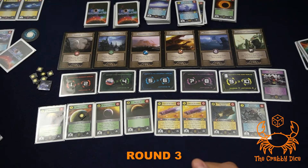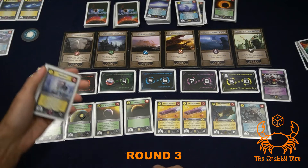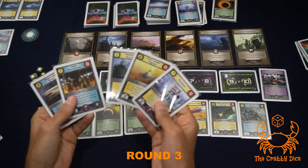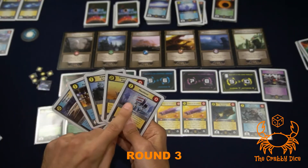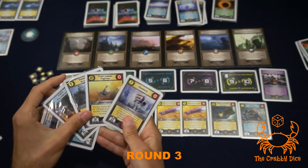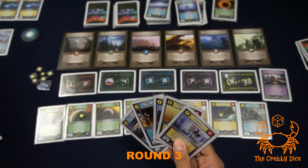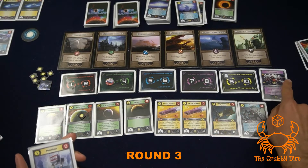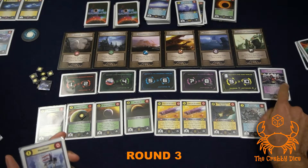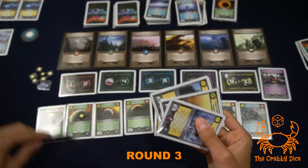Third player is first this round with a ton of guys already deployed. His home planet generates one energy for each hero in your war zone. He's got five actions and six energy. He deploys his three troops costing four energy and three actions. We do note that the new cards now cost two energy instead of one. We still haven't gotten another event, so First Blood remains in play.